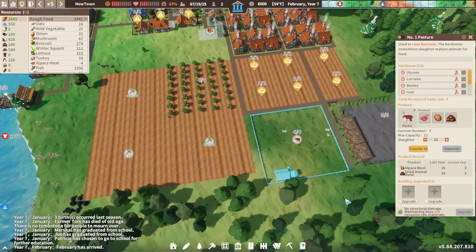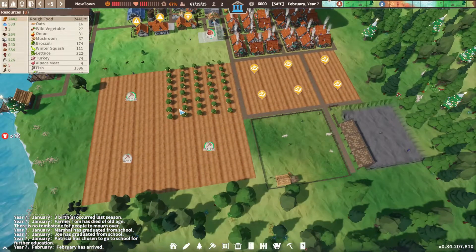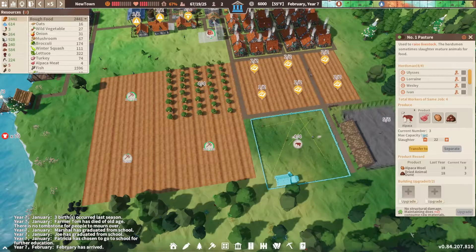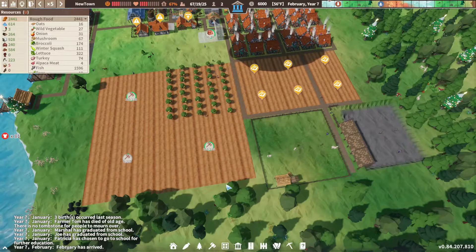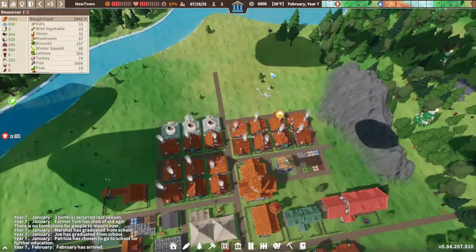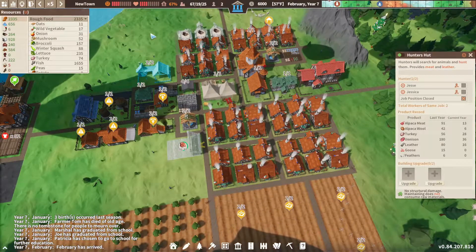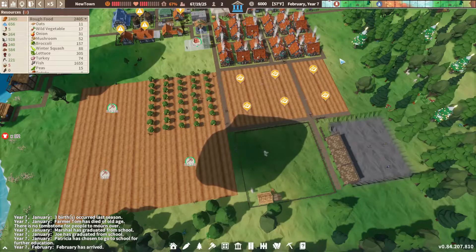The alpaca farm has three alpacas now. Hopefully it can get more — capacity is 22, so we should be able to get a lot more. We'll just have to wait. In the meantime, perhaps our hunters can bring in some alpaca wool. It would be nice if we could get that flock and turn them into farm animals, but I don't think that's how it works, so we'll keep them there.